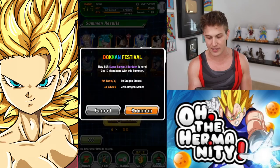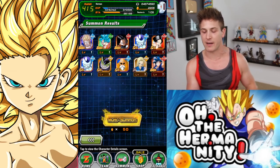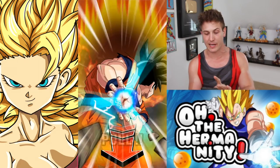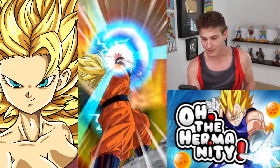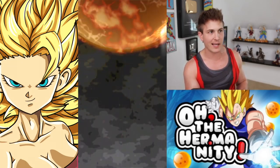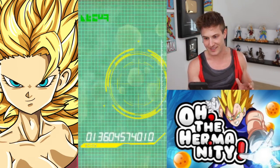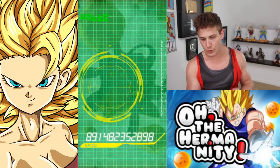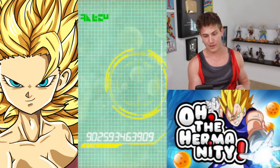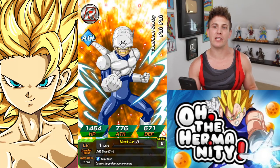Alright, here we go, last one. Come on, give me some Super Saiyan 3s — this is the Baddock banner and he is a Super Saiyan 3 category leader. We should be pulling all kinds of Super Saiyan 3s out of this banner. We got Hercule on the right, we got a Super Saiyan right out of the gate. Probably not gonna get a screen break whatsoever, but that doesn't mean we can't pull fire. Really a Majin Buu, Piccolo — it's not looking good.